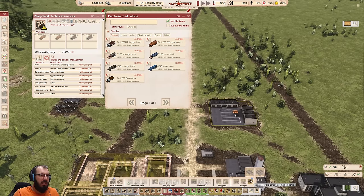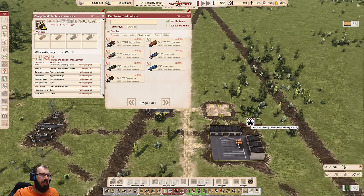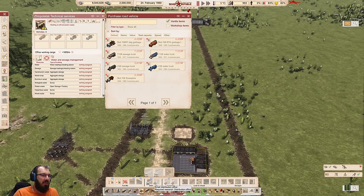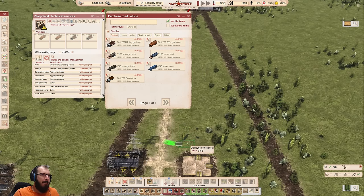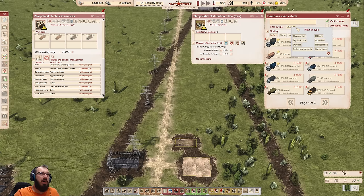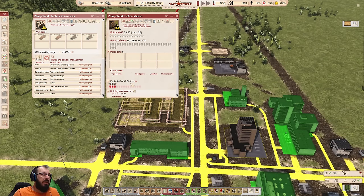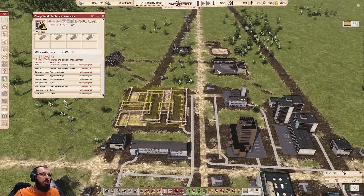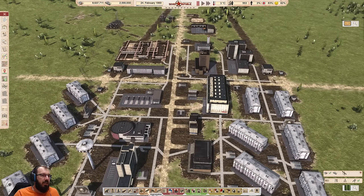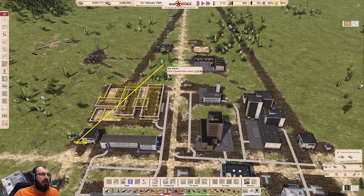Everything else should be transported with a distribution office. You'll only have one free distribution office to get started, but that will do what you need relatively quickly. Buy at least one large container, maybe even two, to get things going. Another thing we haven't done yet is fuel. Some of your stations will have fuel already auto-purchased, but not all of them — for example, the technical service office does not. So just build a quick fuel station. It needs power, so make sure it's in range of a power connection.